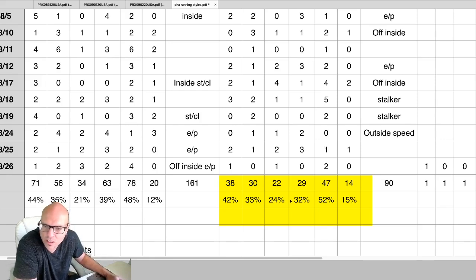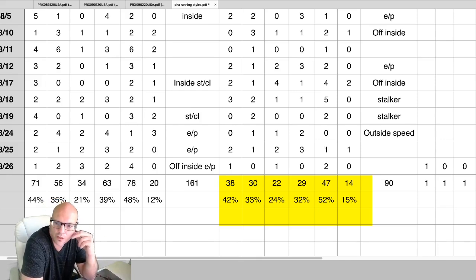Running styles: they're wiring at 32% of the races, stalking at 52% of the races, and closing at 15% of the races. I should be thinking inside speed and stalkers are what I should be looking for on most days. Give posts one through three an edge over four through six and try to fade the outside of the track. Speed and stalkers should be the preferred running style, and you should be fading all short-price closers — they're only winning at 15%.